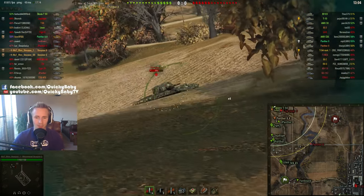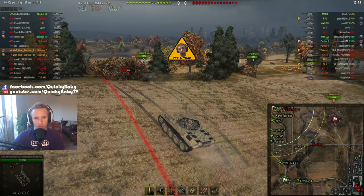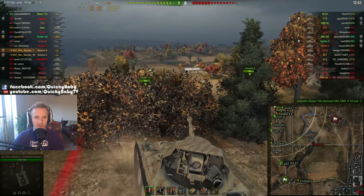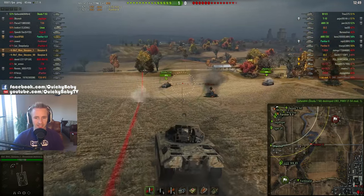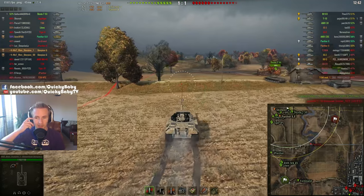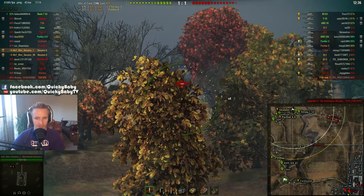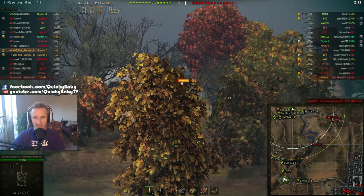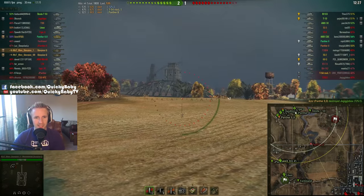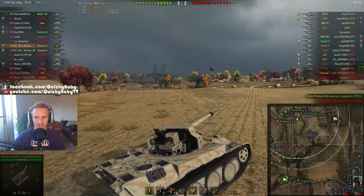The reason why I really love the Scorpion is the alpha damage. That's not even a high roll — that's a low roll — 475 damage done to that T-54 mod 1, and that impact gives our team the courage to push over and take him out cleanly. I put a round into the T-25/2, slightly high at 535, and Ike manages to take him down.